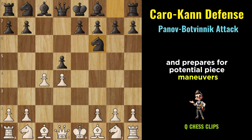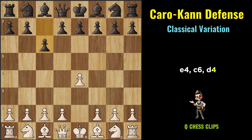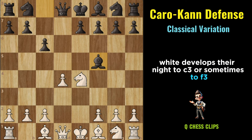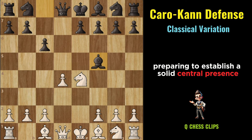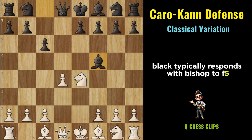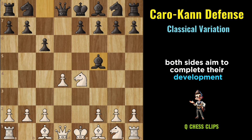Classical Variation (Caro-Kann): E4, C6, D4, D5, Nc3 or Nf3, Dxd4, Nxd4. In the Classical Variation, White develops their Knight to C3 or sometimes to F3, preparing to establish a solid central presence. By capturing on E4 with the Knight, White aims to maintain control over the central squares and maintain flexibility in their development. Black typically responds with Bf5. Both sides aim to complete their development and maneuver their pieces to optimal squares.